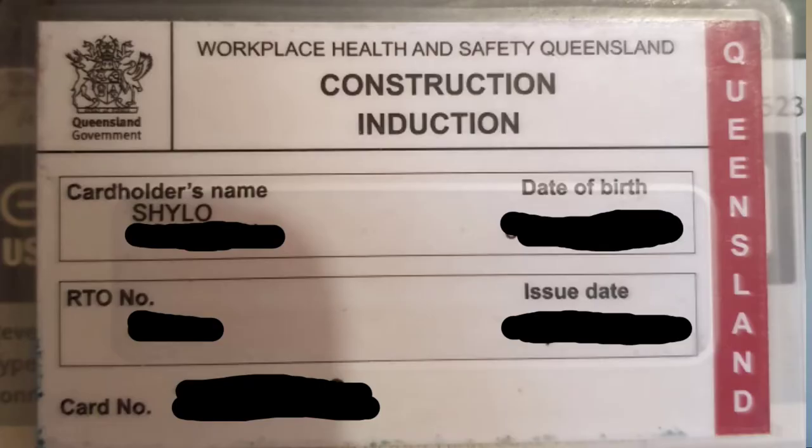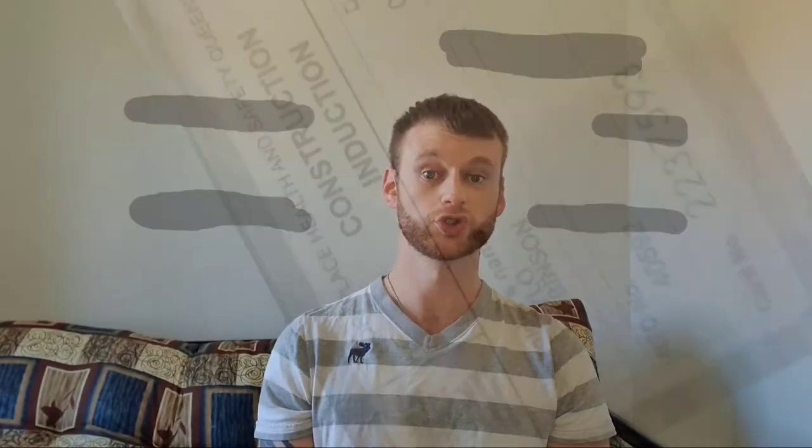The first license you're going to need when you arrive in Australia and you're trying to find work in the construction industry is your construction induction card, also known as a white card. It's the most basic license you will need to work on any construction site here in Australia. It's really easy to get — most of the places that you can get it are online. You just have to do a short online course, maybe an hour to an hour and a half tops. Some places also offer in-class settings.